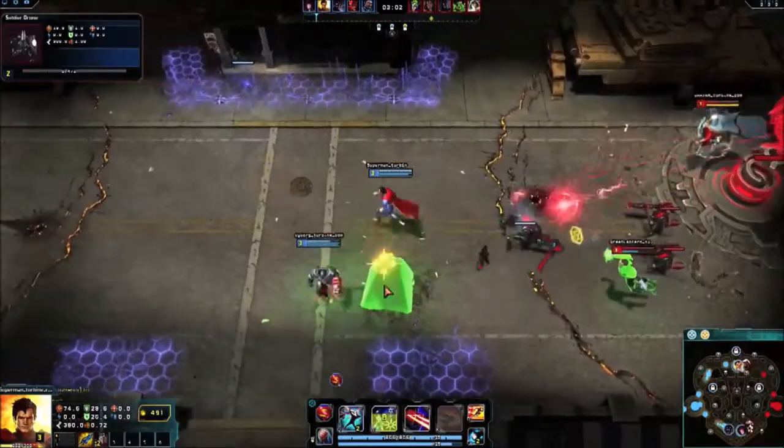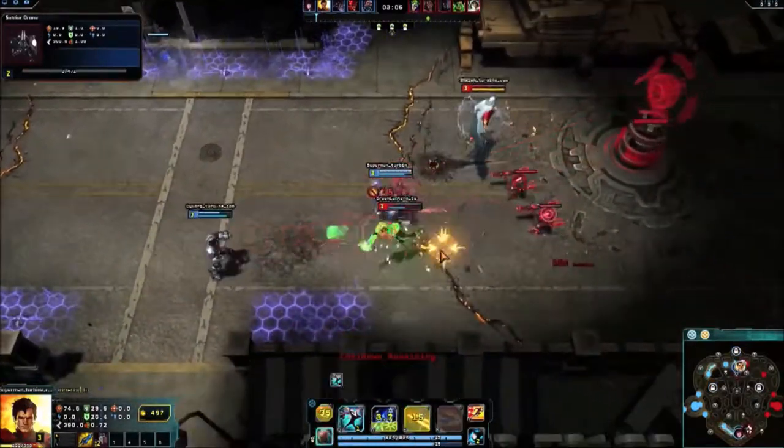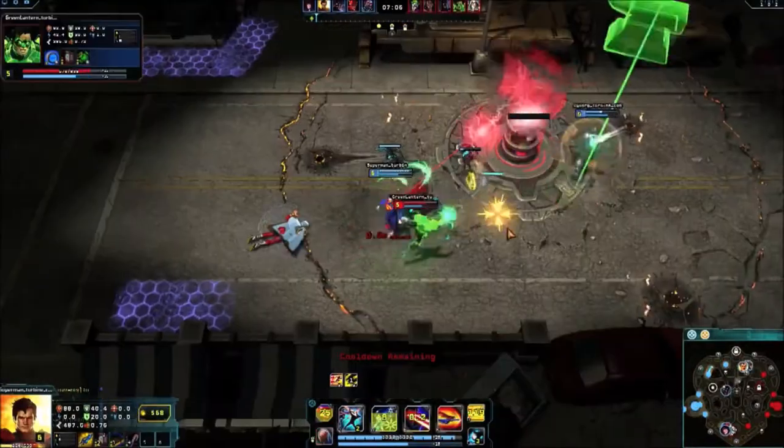Starting with Nill Weapon and Tektite Vial will provide immediate damage and lane sustain. When you're back at base, an early Crime Bible helps to build stacks of health.